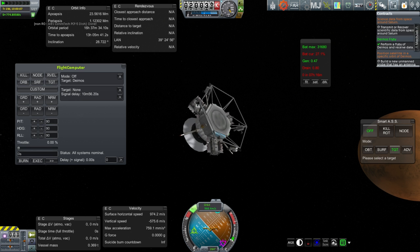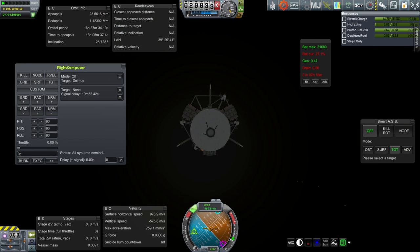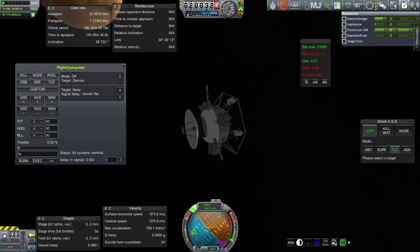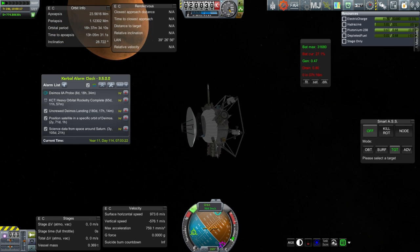Anyway we got the contract fulfilled, which is nice. One of the contracts obviously - we didn't do so well on getting into orbit around Deimos or landing on Deimos. But we have hopes that the other probe will take care of that. Let's go back to the space center to see if maybe the science gets updated there.